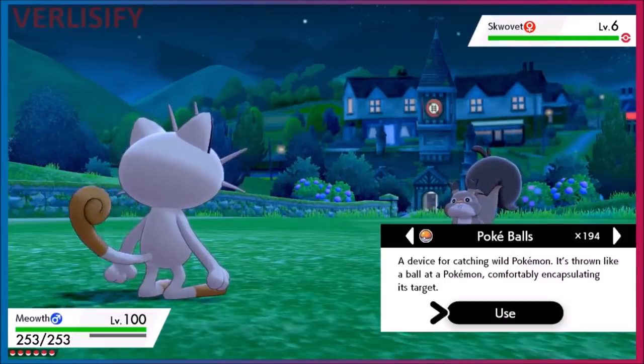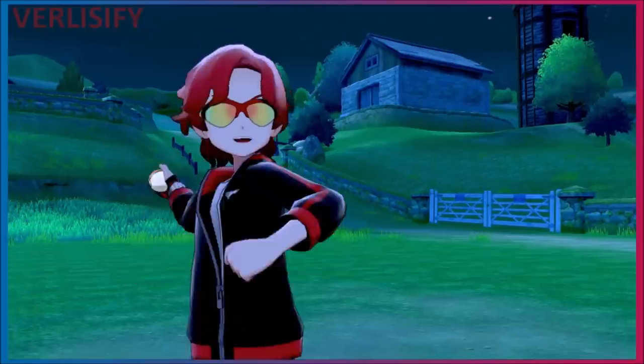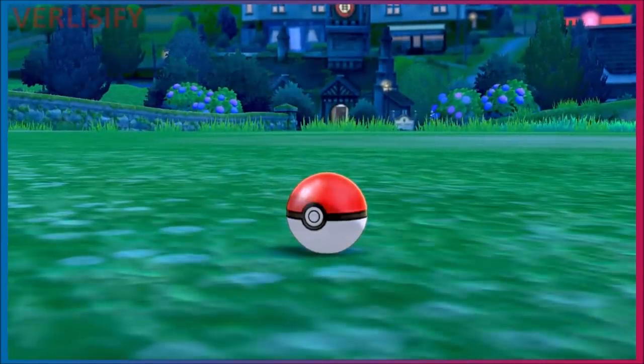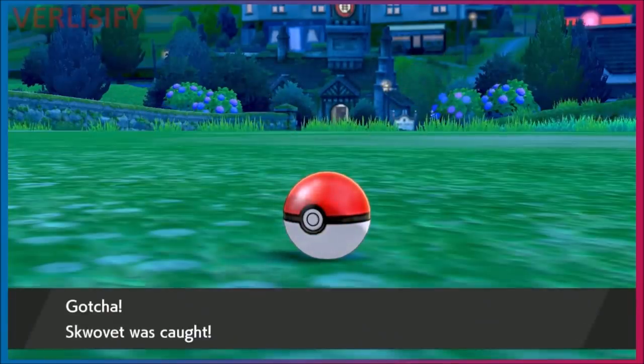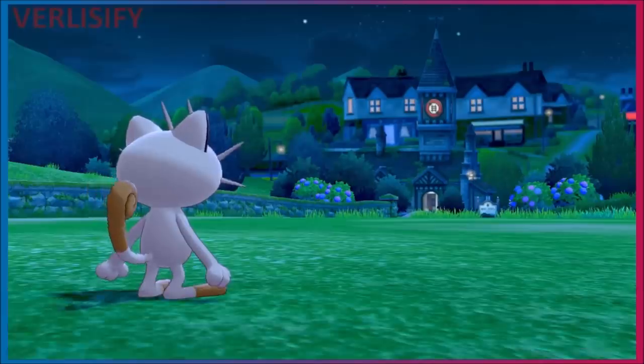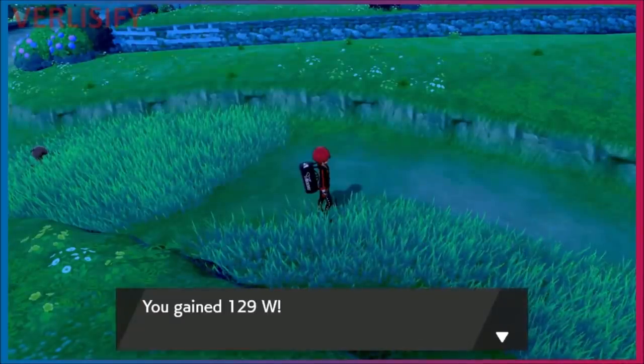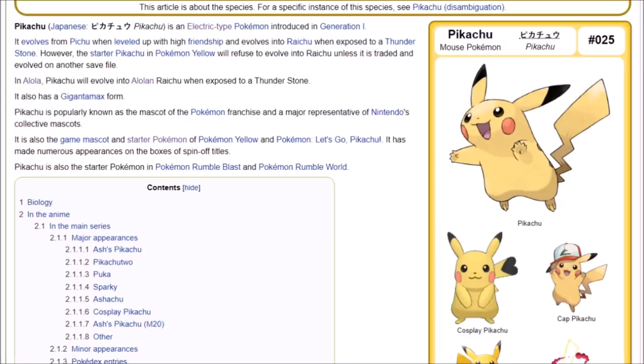Also, Route 1 Pokémon have a 100% catch rate. So when EV training on Rookidee or Skwovet, catch them with a Poké Ball — catching Pokémon increases the chance of a strong, yellow-aura Pokémon appearing, which may have high IVs or egg moves. This helps optimize your late-game team building, as you'll want those yellow Pokémon for breeding.